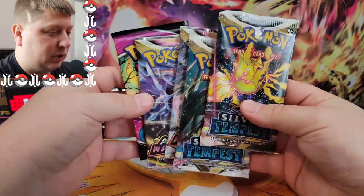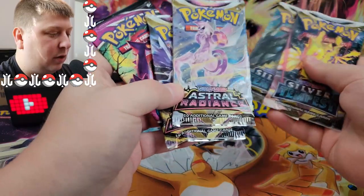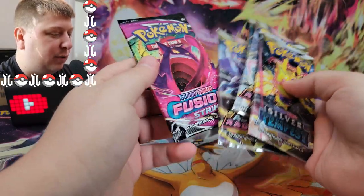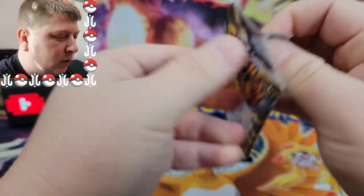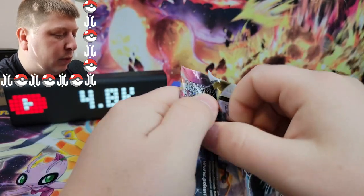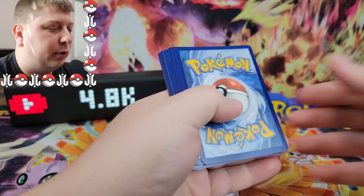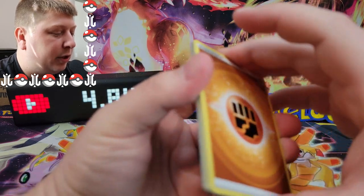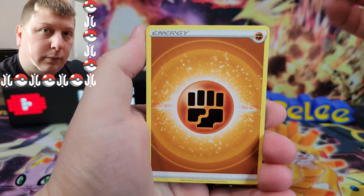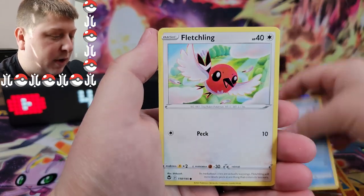We've got five packs to get to in today's Pokemon card opening. We'll end with Fusion Strike. The first pack up is Silver Tempest with the Regileleki on the front of this bad boy. Let's see if we can pull that Alternate Art Lugia — still searching for the Alternate Art. I have pulled the Gold V-Star and the Full Art Lugia, so can't complain too much. Let's go with the Fire Energy here. Obviously, we're still wanting that Alternate Art Lugia for the Binder Collection — or maybe I'd probably grade that one, actually. That's a nice card.